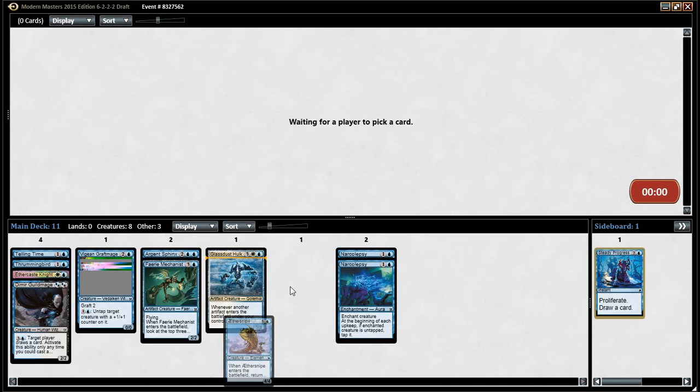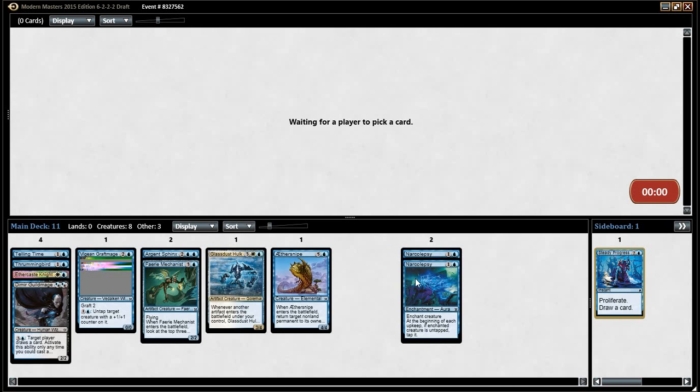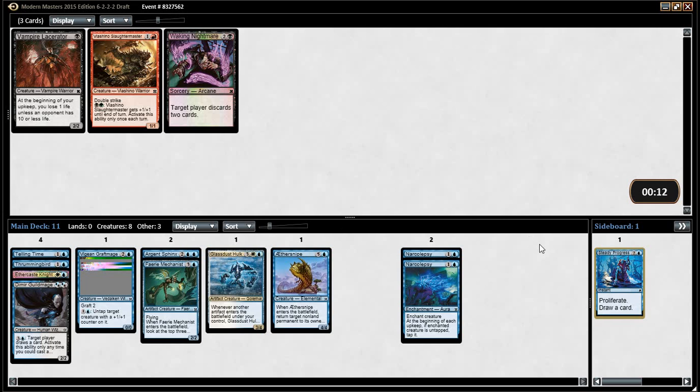Ooh, look, Magic cards. Pretty — why are the packs different? Didn't know what Standard was. I thought that Sealed was called Sealed Draft and that Draft was called Draft Draft. You thought Draft was called Draft Draft? Yeah. I don't believe that.